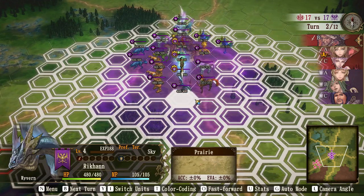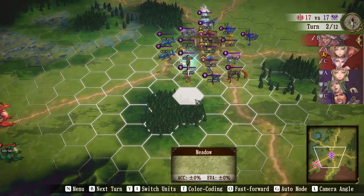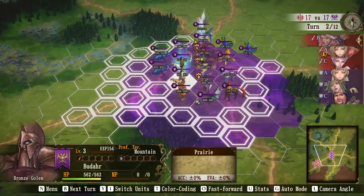We've got a Wyvern whose preferred terrain is sky. Now with sky units, it doesn't matter where they go — it's always the same. They don't have negative bonuses. This mountain unit will actually have a bigger negative by fighting in the forest than on the plain, because it's not his preferred terrain.